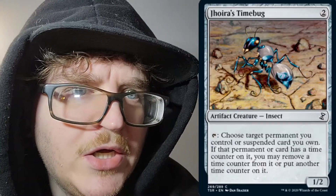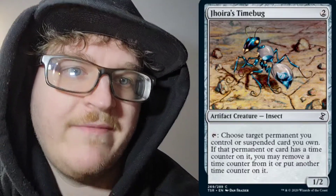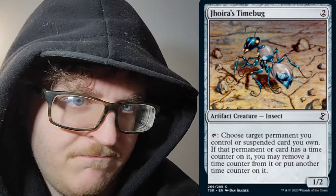Next, we have Jhoira's Timebug. Two mana of any color, 2CC, artifact creature insect, 1/2. You can tap this insect, choose target permanent you control or suspend card you own. If that permanent or card has a time counter on it, you may remove a time counter from it or put another time counter on it. It'll be interesting to see if anybody builds basically a time suspend type deck. That'd be cool — but that's not what I want to do.